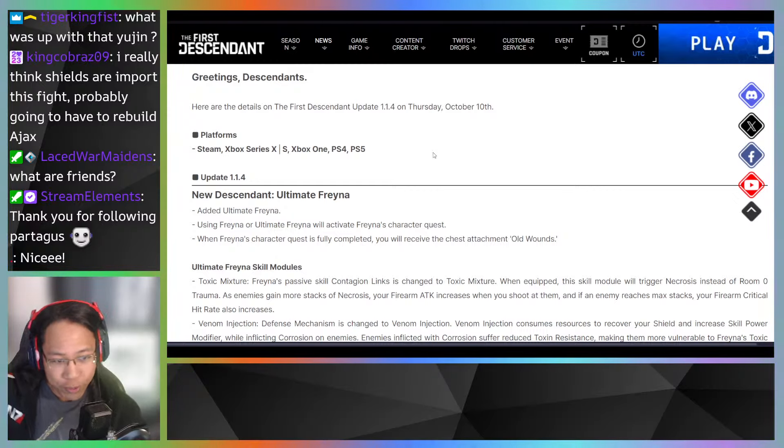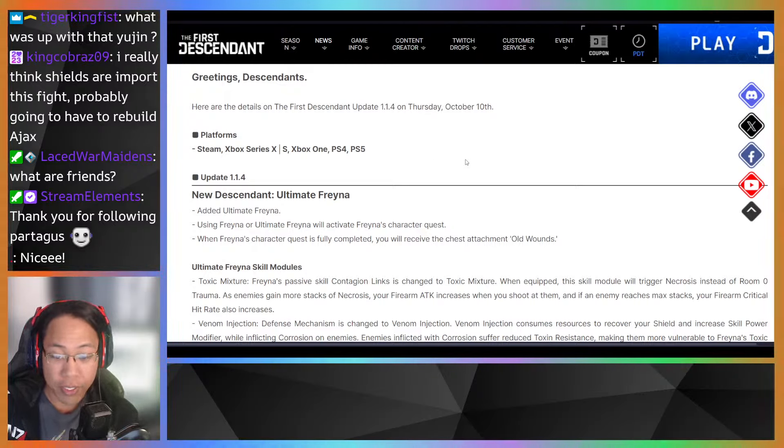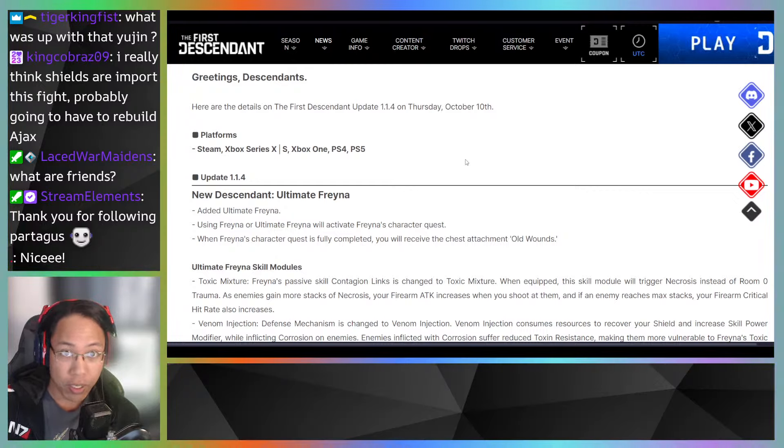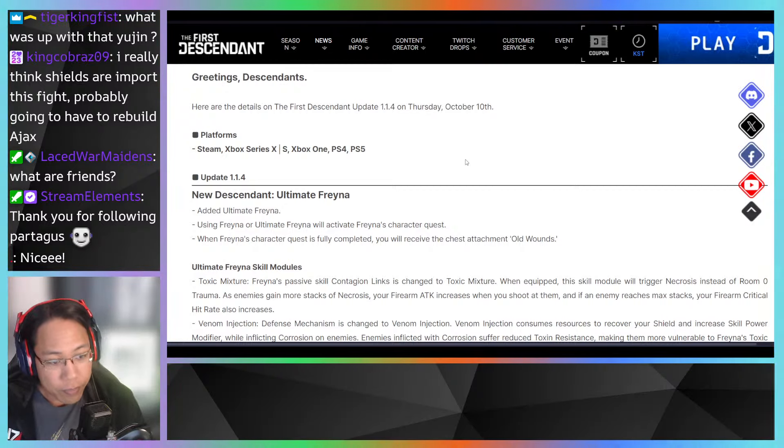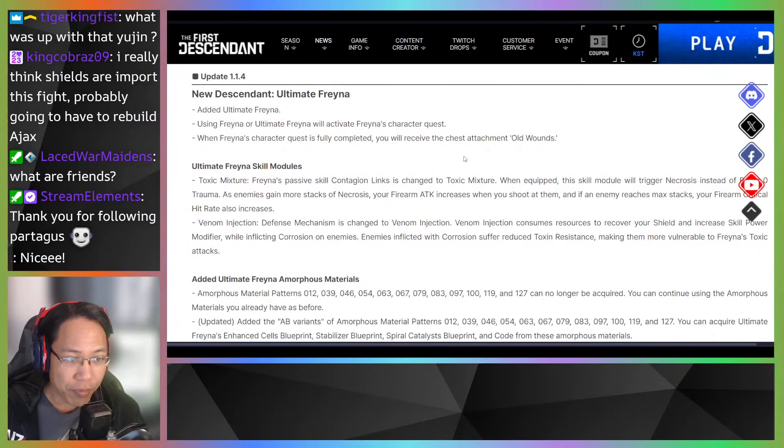She's finally here — ultimate Freyna. If you use ultimate Freyna, or even regular Freyna, it will activate a Freyna character quest line. Make sure you log in with Freyna and you'll get a prompt on where to go. When the character quest is fully complete, you'll receive the chest attachment 'Old Wounds' — a little medallion for completing it.